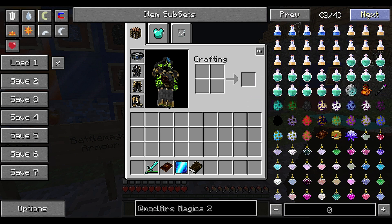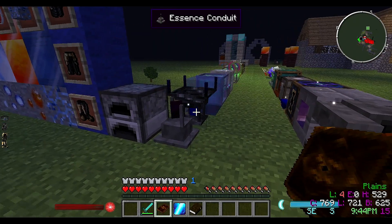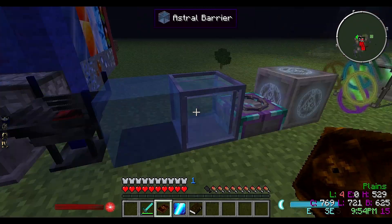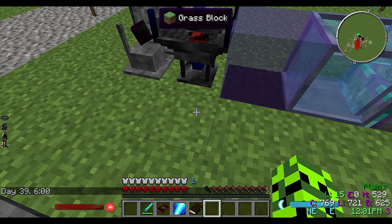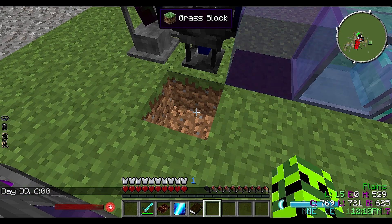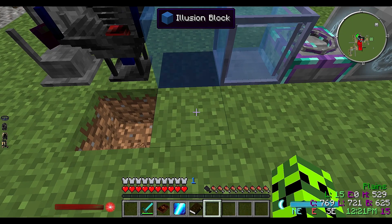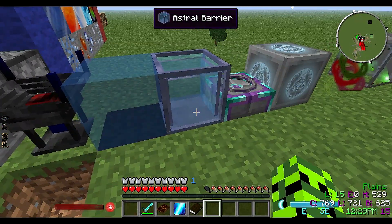We've got all these different bosses and mobs that we're going to show after we cover the other things. Let's take a look at some different blocks - we've got an essence conduit, a calficator, and an illusion block. This illusion block is actually pretty cool. If you place it inside of a block like this and place it right there, it would actually look like the grass block. The tooltip shows 'illusion block - grass block', so I actually have an illusion block right here but it looks like a grass block.